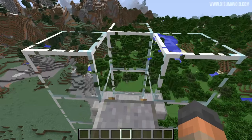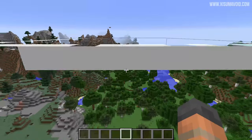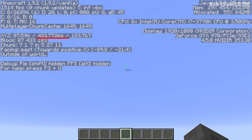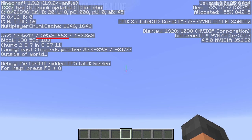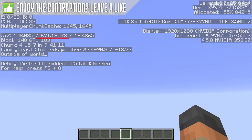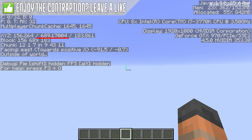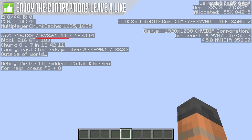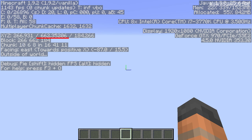We walk up the ladder, then we walk forward, we fall down, we tap spacebar, and then we just go absolutely flying up into the sky. I'm going to press F3, and if you look at our Y coordinate you can see that we're approaching 700 — just under 700. This thing is absolutely amazing, and of course now I can just fly forever and ever.